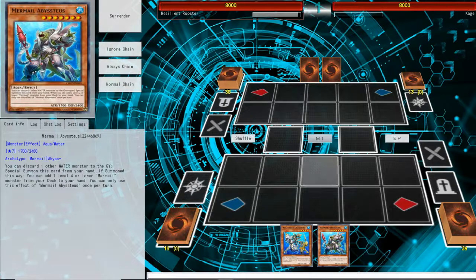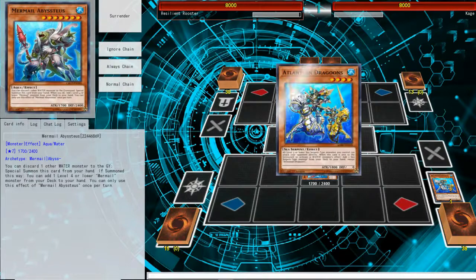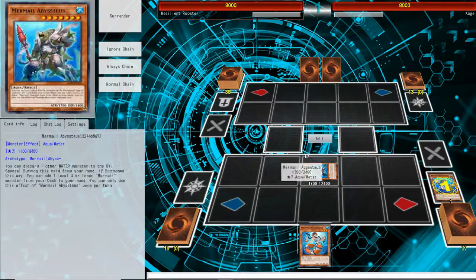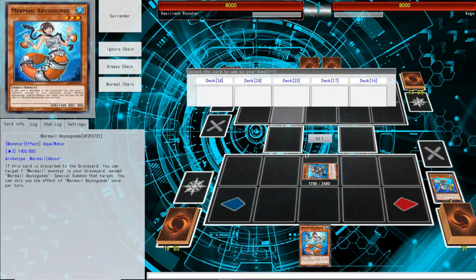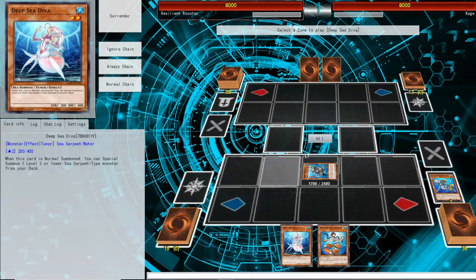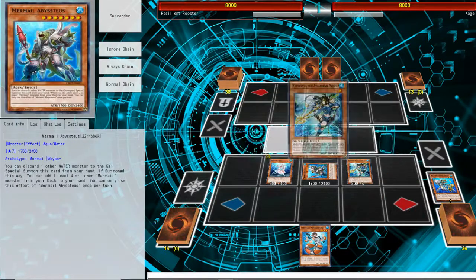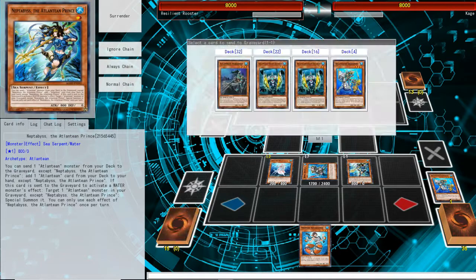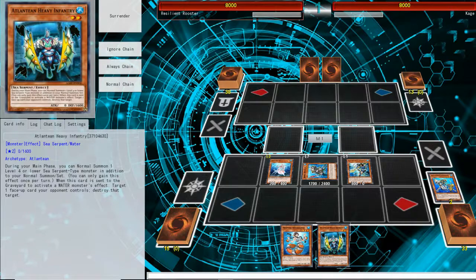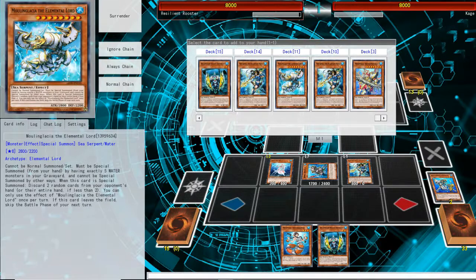This next two-card combo is the same thing except I'm not going to be using Needle Fiber. We're going to discard the Dragoon to special summon the Abysseus. We're going to add the Gundy and the Deep Sea Diva. Next we're going to normal summon the Deep Sea Diva and get the Prince. We're going to use Prince to send the Dragoon and get the inventory. Instead of searching Moulin Glacier we're going to search the Megalod this time.